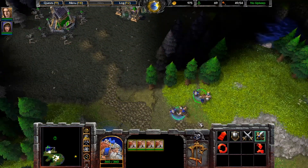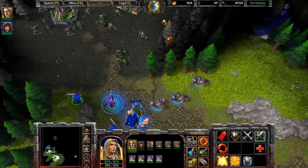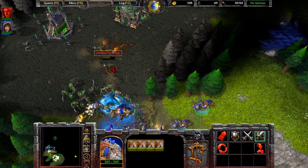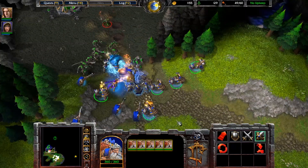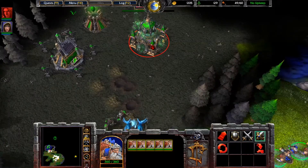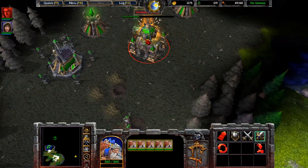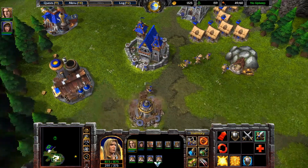We should probably hit this base because we're getting pretty good on mortar teams. And once we do, we're free to explore a little bit more. Mortars, you're control group two. Main army, control group one. Have you attack the crypt — this is a lot of units. Maybe I should have gotten blizzard instead. First I need to take out these necromancers because they're going to heal up a little bit. I'm not too worried — this seems fine.